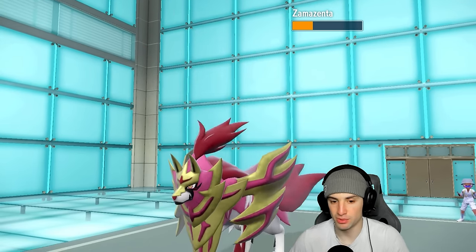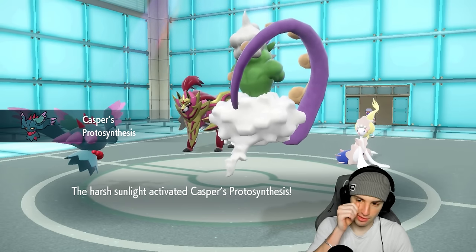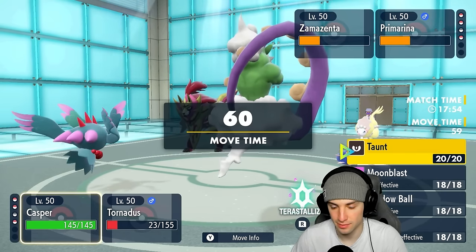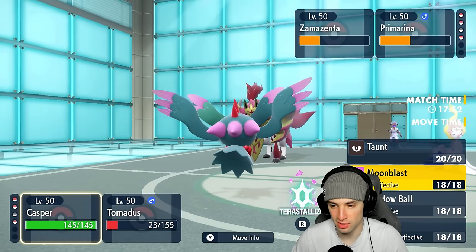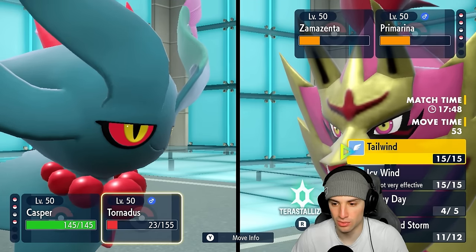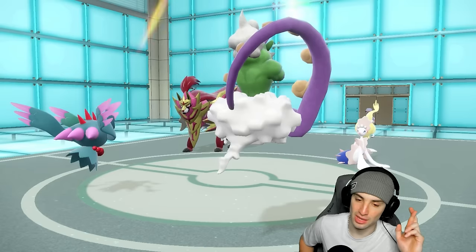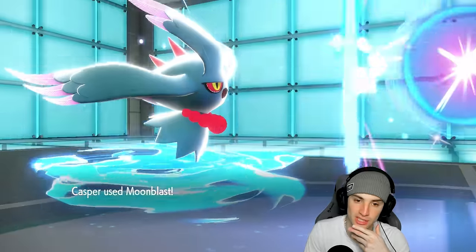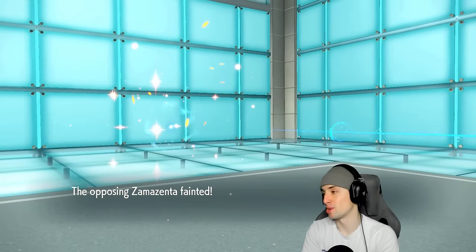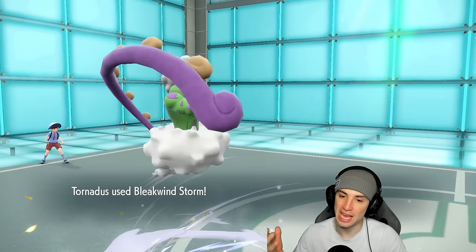I'm kind of relying on Bleakwind Storm to land into Primarina just for the KO. I think just going Moonblast in this slot is the play — fingers crossed Bleakwind Storm lands on Primarina for the KO. There's Moonblast finishing off Zamazenta — no problem! And this match is looking pretty quick. Bleakwind Storm, do your job — thank you very much!